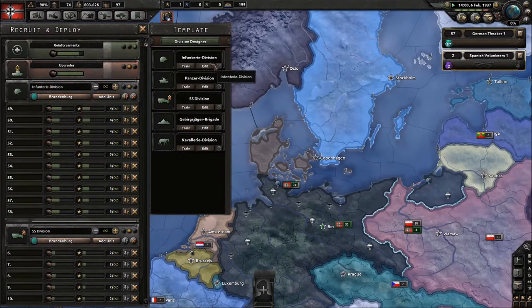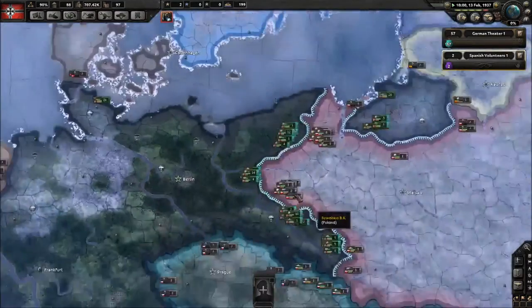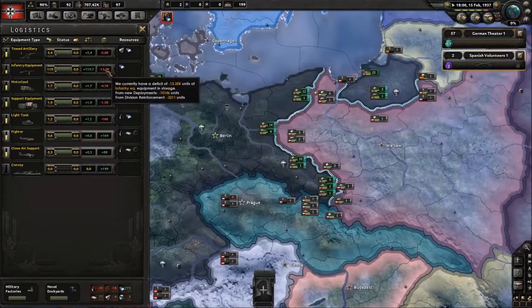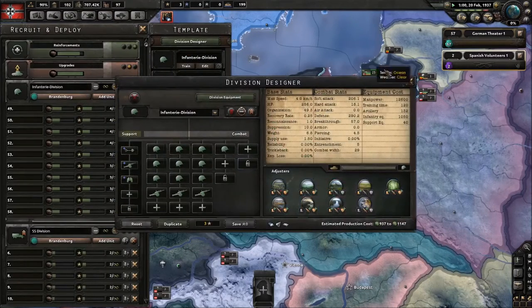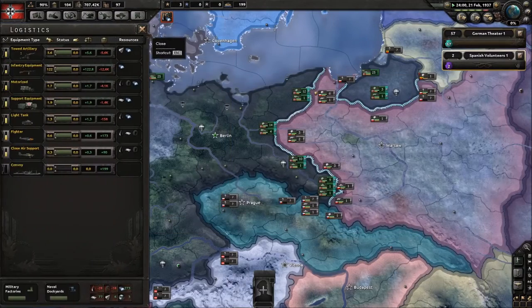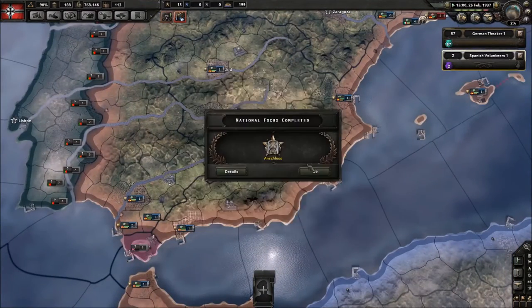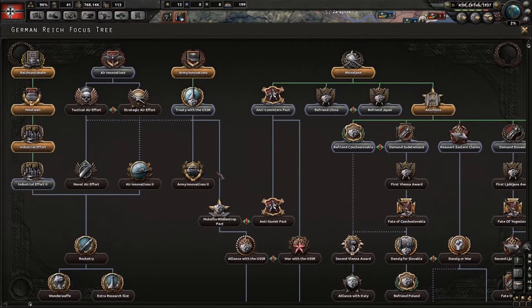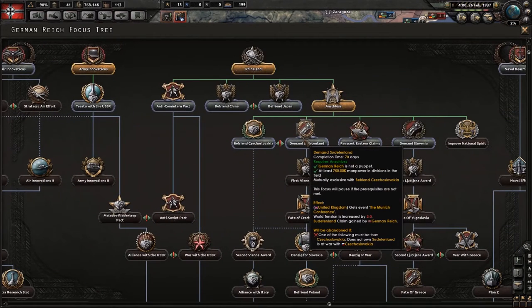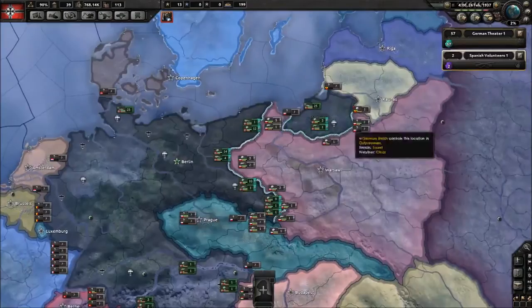The reason I use a big template is so I can cut it when needed: when I'm low on infantry equipment I cut one infantry, when I'm low on artillery I cut one artillery, and I continue like that until I have a very small division. In wartime I can cut and get back almost all the equipment that's behind — because I'll have hundreds of divisions when that happens.